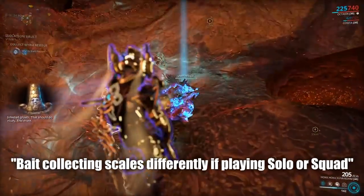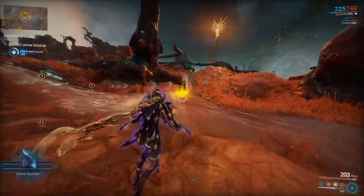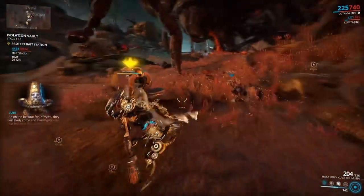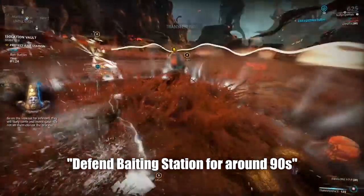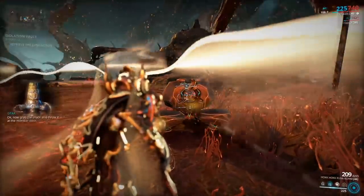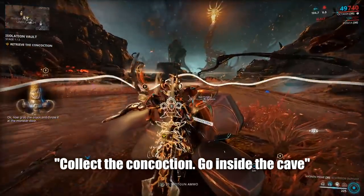Depending on whether you are solo or in a team, it will depend on how much bait you have to collect. Once you've collected all your bait, head back to the bait station and you will need to defend it as it prepares a concoction. When your 90 seconds have passed, you will be told to pick up your concoction of bait from the bait station and head inside the cave nearby.